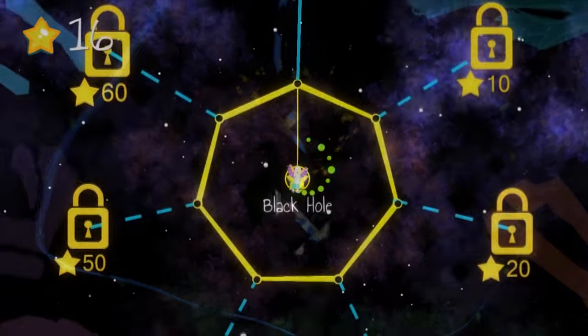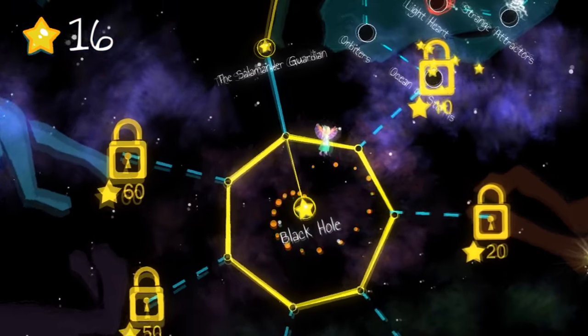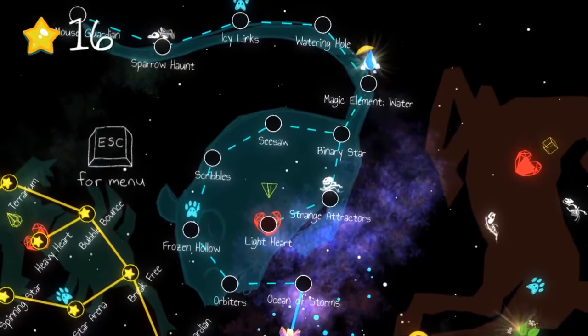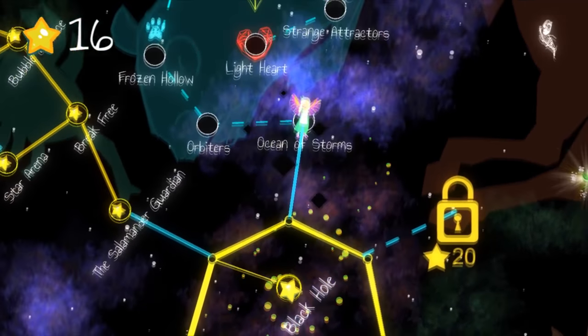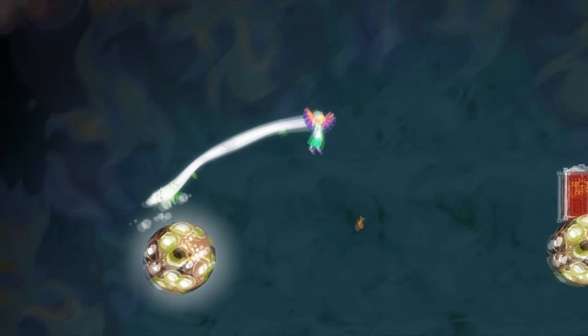You go through a number of constellations over the game's 94 levels, but the space here isn't the cold, suffocating, silent one we're used to in games, but rather a relaxing place to float around for a few hours while you unearth Iona's touching story.